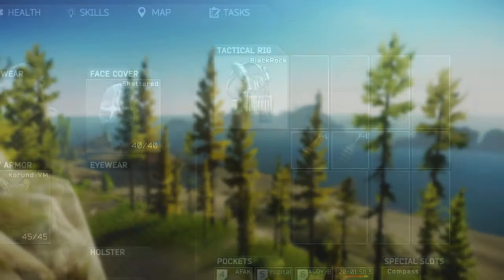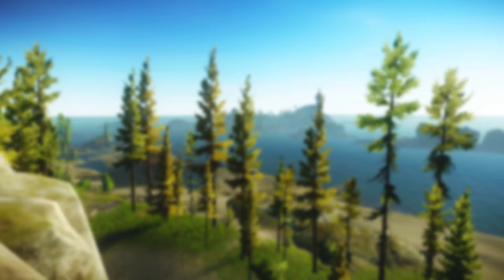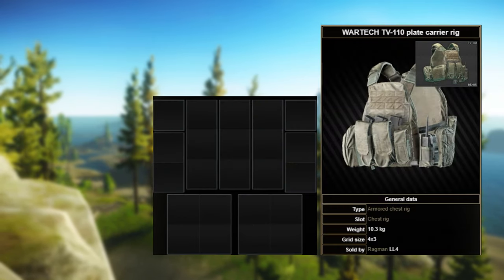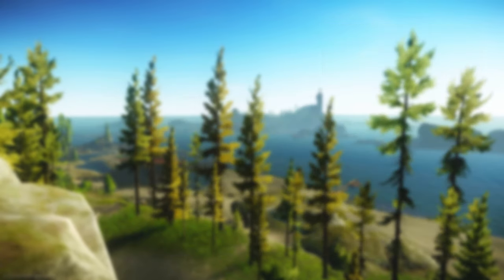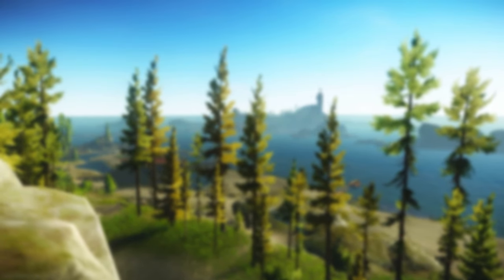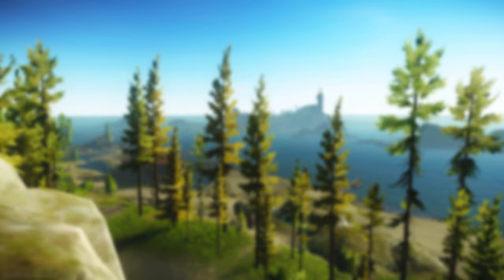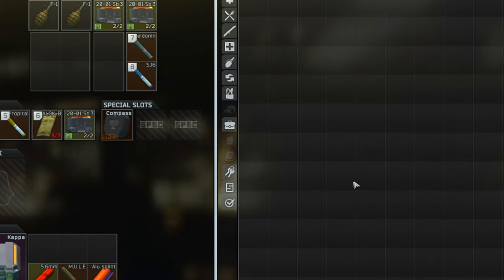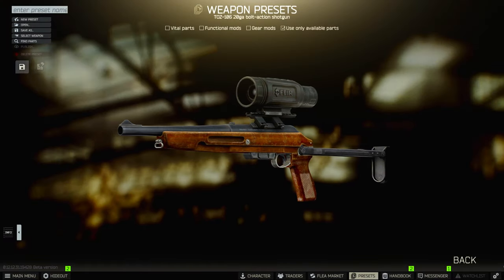I'm going with Blackrock because it has a 2x2 slot. Another good alternative would be the TV 110 rig — it has two 2x2 slots and you don't have to spend money on extra armor. Also, if your strength can handle it, throw in an extra rig into your backpack. I have the MPPV rig which will give me an extra 12 slots. Obviously, bring a decent gun as well, since it's very likely you will end up having to shoot someone.